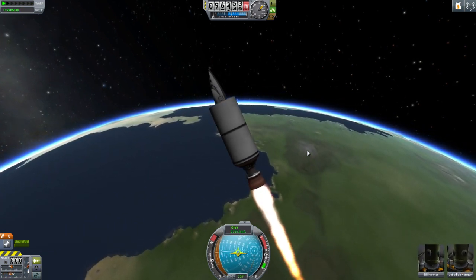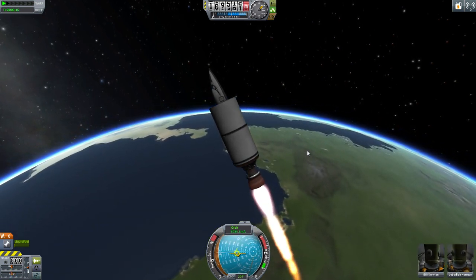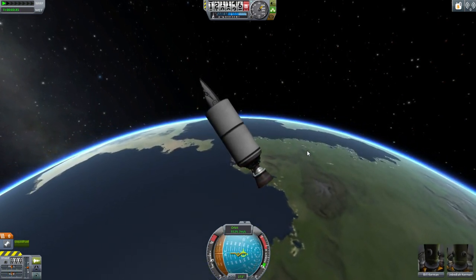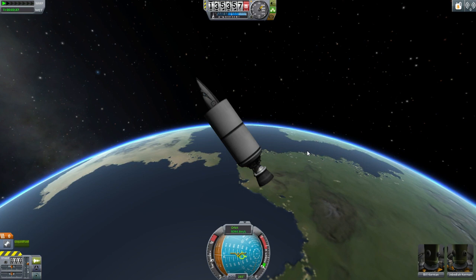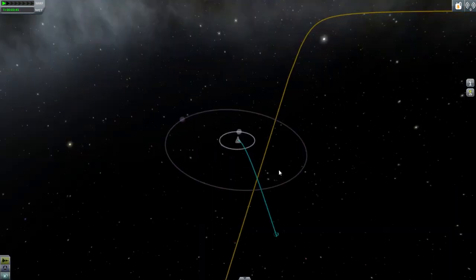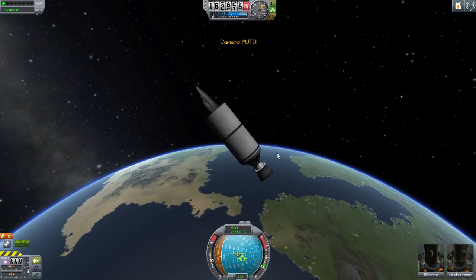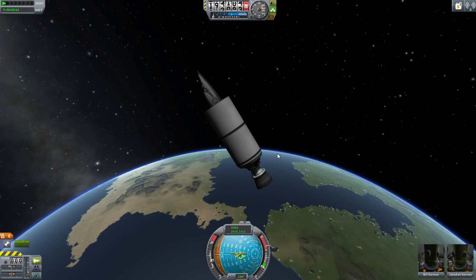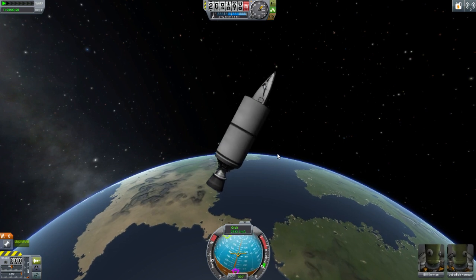Space. The final frontier. We've made it, you guys! With this very simplistic but brilliant design, we have made it into the — I'm out of fuel. Oh god! Help! Houston! Houston, we have a problem! Houston, we've got a big problem here! According to this map, I am gonna be drifting out into space into the middle of nowhere. I've done bad, you guys. I've done goofed up. I just launched myself into space and now I'm directionless.